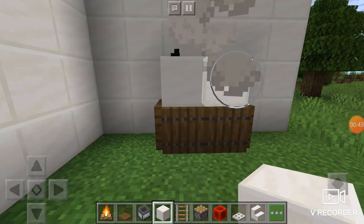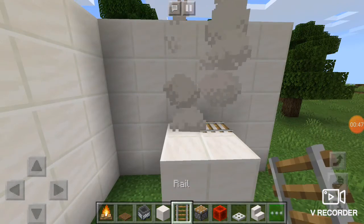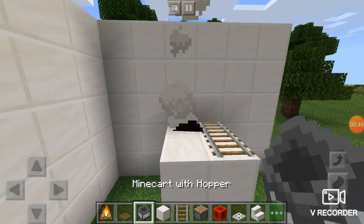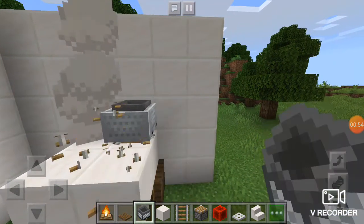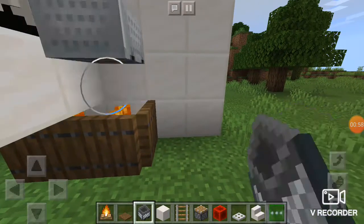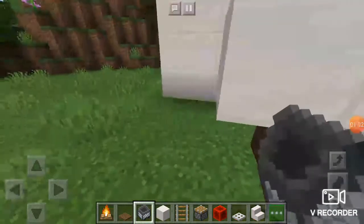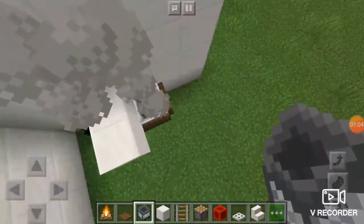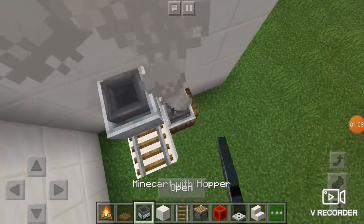You're gonna do one, two, rail. Put your minecart and place your rail. Then place your hopper and place your upper hopper, and you can stand it like this. Then you're gonna do the same thing with your minecart with hoppers.